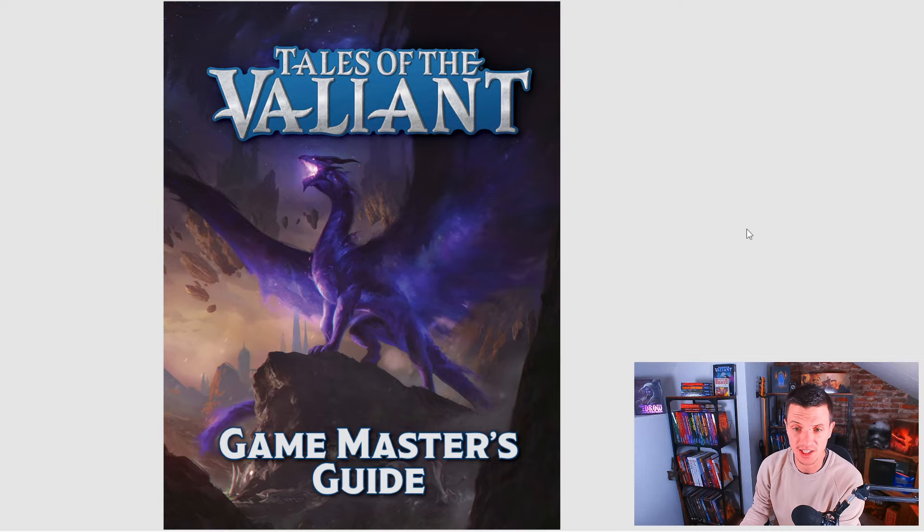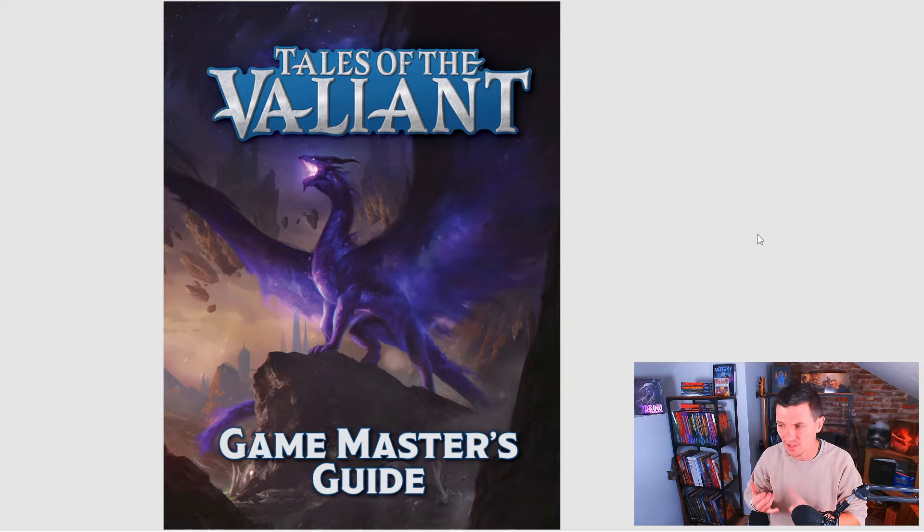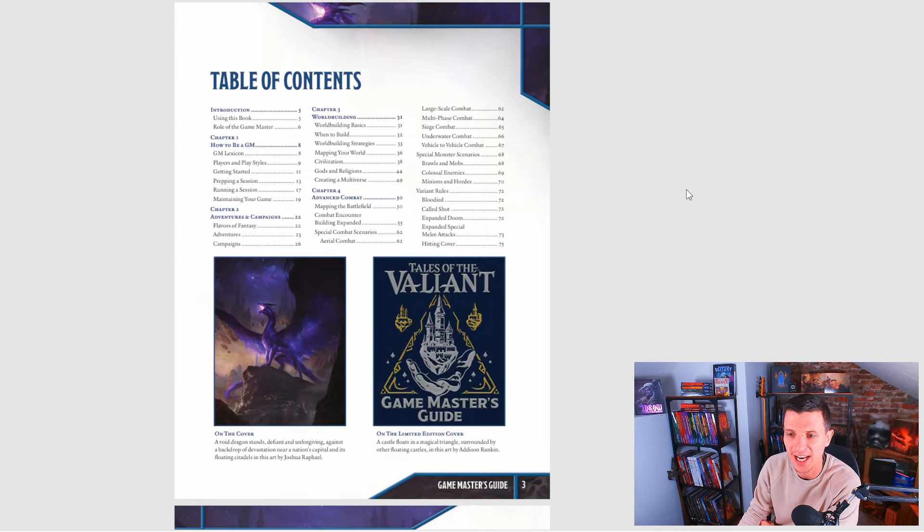The 5th edition one is the exception — I really don't like that book. If you're looking for a channel that compares 5th edition Wizards of the Coast stuff to other things, this is not your channel. I'm completely disconnected from Wizards of the Coast for my own reasons. I want to talk about Tales of the Valiant, the Cypher system, and other RPG systems — there's some DC-20 content coming too. The Tales of the Valiant Game Master's Guide is the third book in the series, and it is really cool.